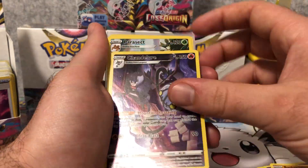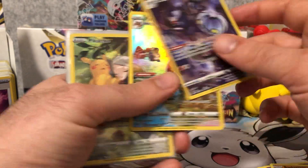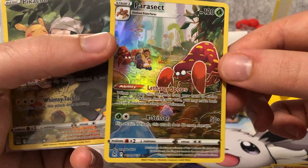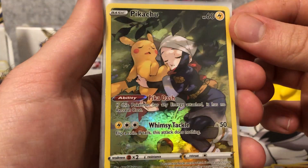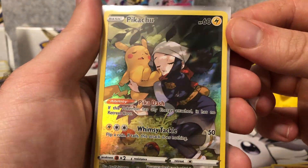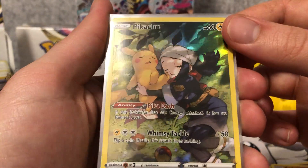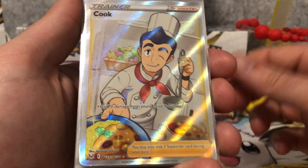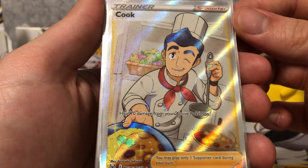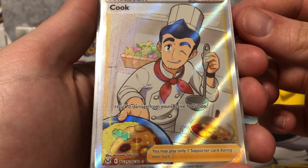And then we got our Character Rares. That's Chandelure — really nice artwork. We got the Parasect, also lovely art, and the Pikachu. That is one of my favourite Character Rare cards — the Sleepy Pikachu. And our Trainer Character Rare card for the box was the Cook. I believe this was from Fusion Strike.